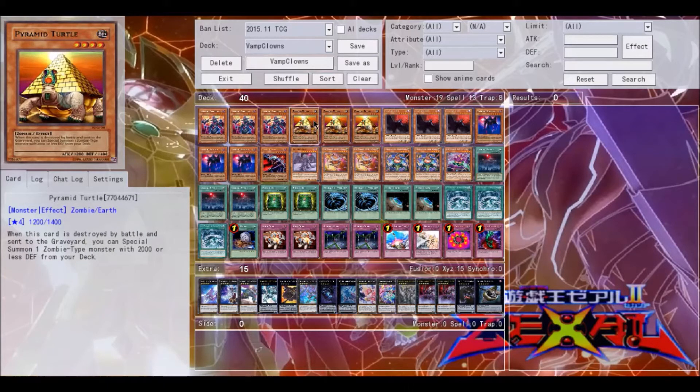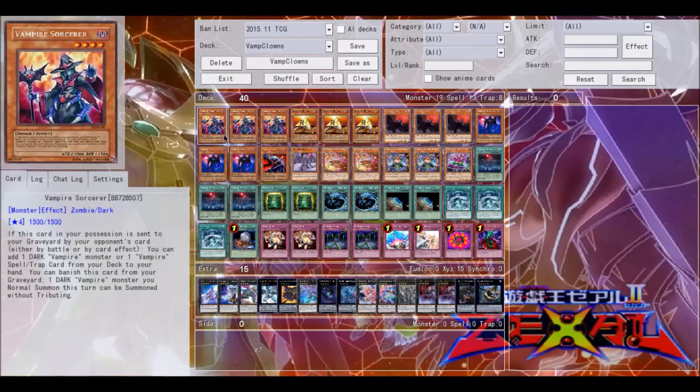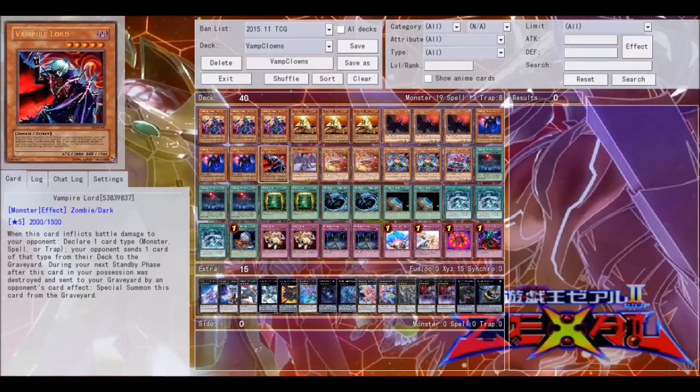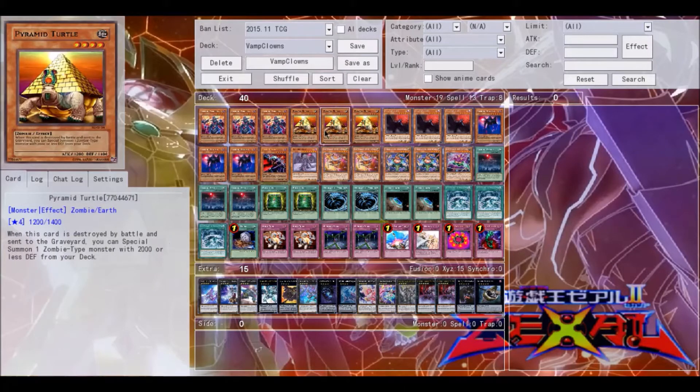Pyramid Turtle. This guy is the basic searcher for zombies. He's probably one of the best searchers for zombies and one of the better searchers in general available to us right now. Basically, when he's destroyed by battle and sent to the graveyard, you can special summon one zombie monster with 2,000 or less defense. Every single zombie monster in this deck has less than 2,000 defense even though they're all like level four, level six, or whatever. So Pyramid Turtle is extremely useful and that's why I maxed out on him.